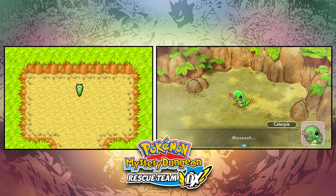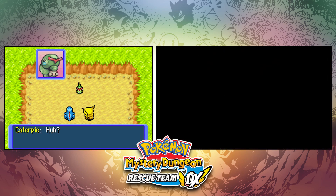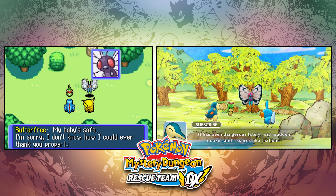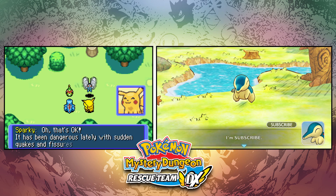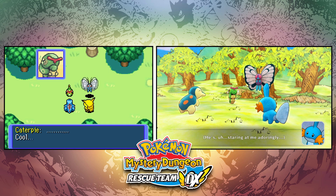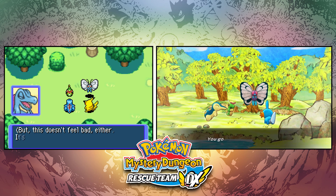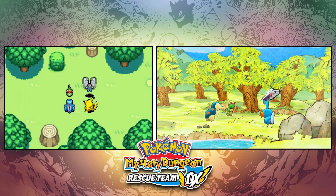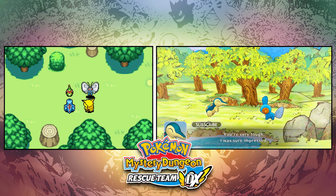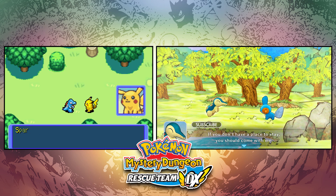We get to the point where we see Caterpie at the end of Tiny Woods, and we get very similar dialogue between both versions. What's nice about finishing a quest is you get a completion screen — it's much more beautifully made. Butterfree is there, Caterpie is sparkling with his eyes looking at us. It's less static than before, and we actually get more items this time. On the left we get Oran Berries and Pecha Berries, whereas on the right we get 500 Poké Dollars — much better.